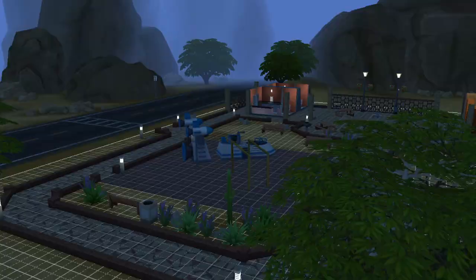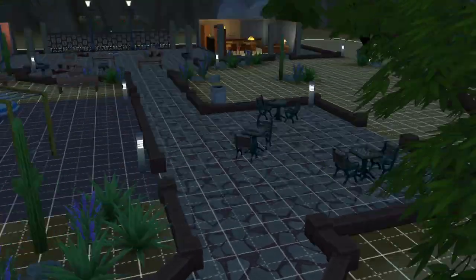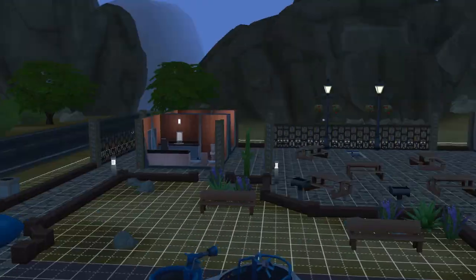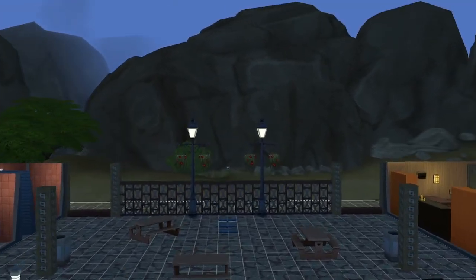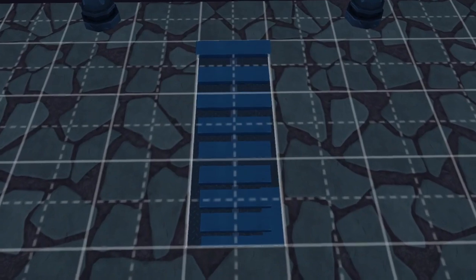Let's take a look at this via building mode, shall we? We've got the unassuming park right here. Then we've got some very oddly placed lights, along with an ominous glass staircase.